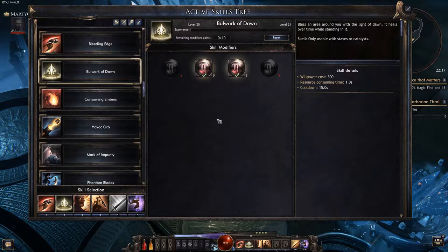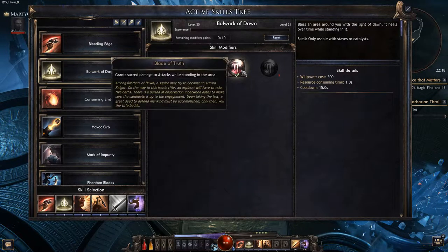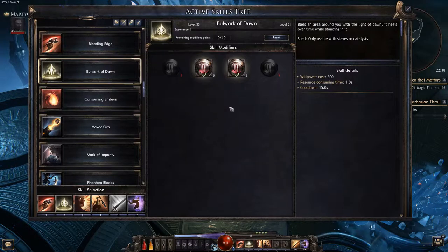Next up we have bulwark of dawn. I've chosen to run with grant bonus resistances and aegis of hope — while you are inside the area this gives you extra damage, about 2k damage when you stay inside the circle. You also gain sacred damage to attacks while standing in the area via blade of truth. These are the two skill modifiers I'm using to gain this extra damage.